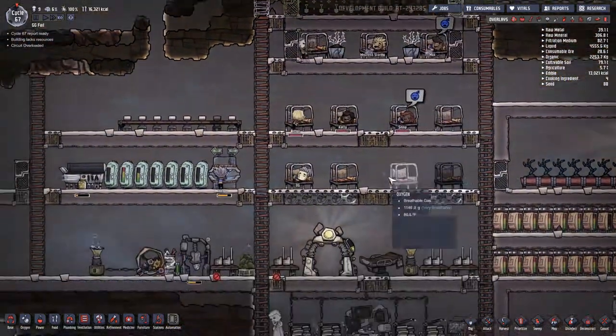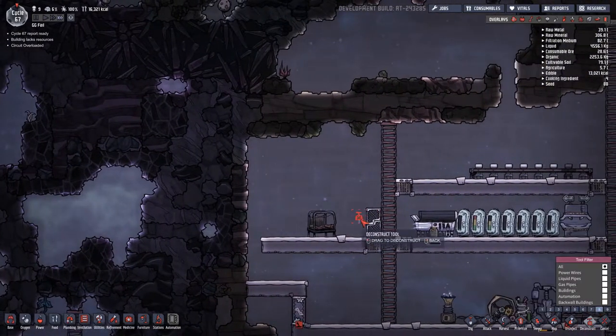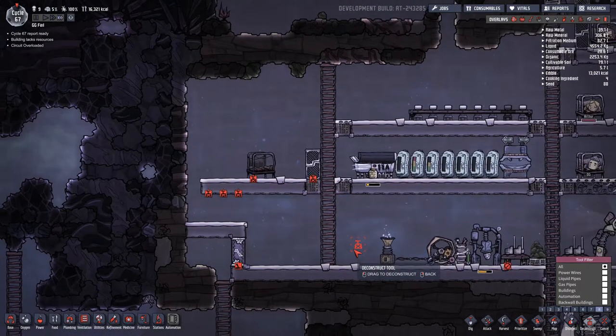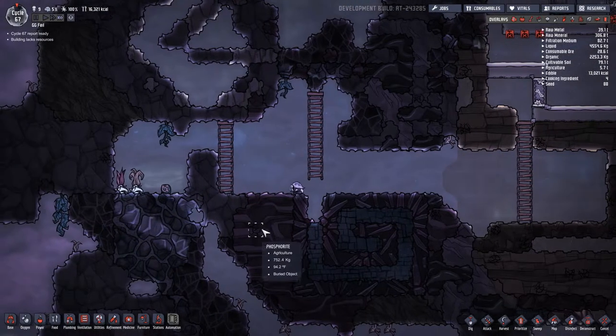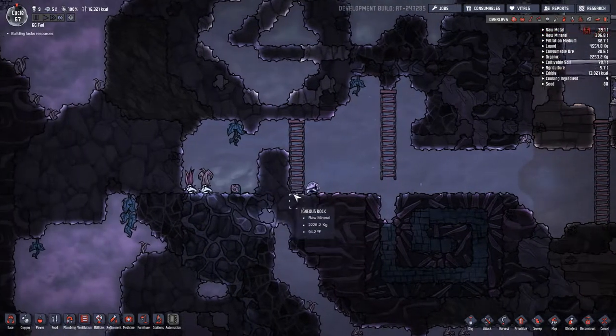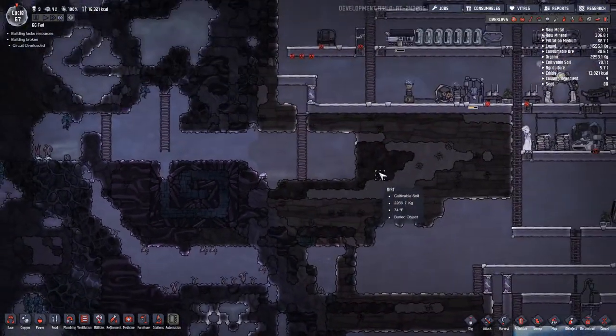And now we're gonna have little plants. We can also deconstruct all of this, this, and that. Ha — I got all the stuff before he ate all of it.